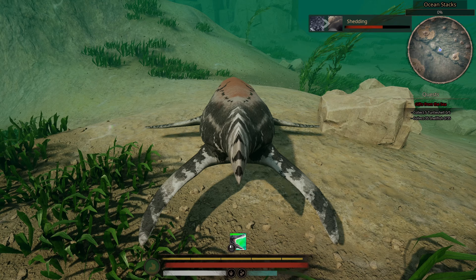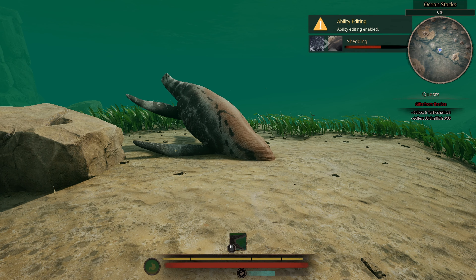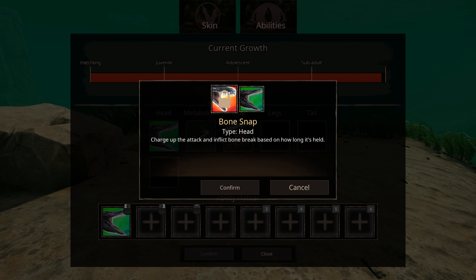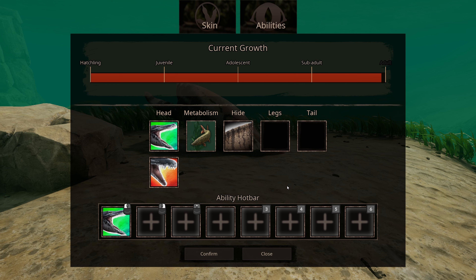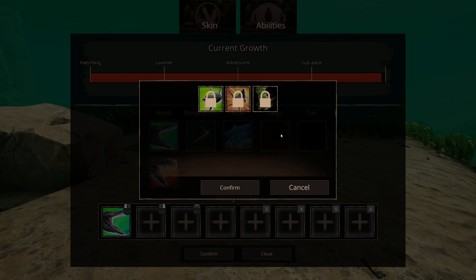Maybe that's in the abilities. So let's go look at the abilities. We're gonna get all the abilities. So we get bone snap — hard jaw bone snap. For metabolism, we have scavenger and fisher. For hide, we have streamlined and the standard hide — we'll get streamlined. And then for legs, there's a roll — quickly spin, damaging others in your path. And we have a lunge — quickly dart forward in a roll, damaging things in your path. And then we have beachcomber. We also have tail breach — lunge forward when in water. So we'll do that one.